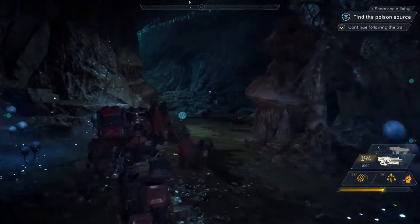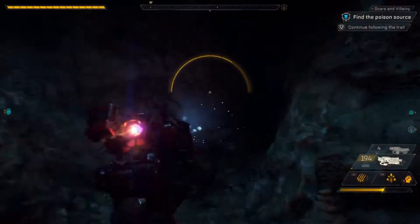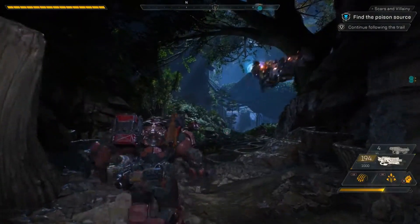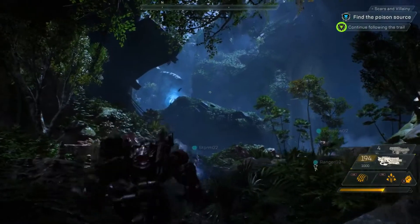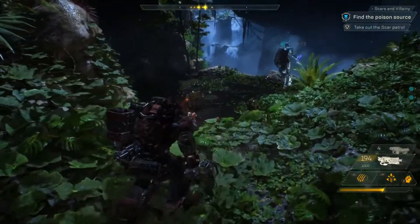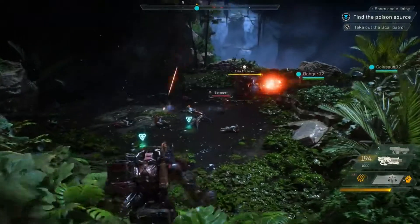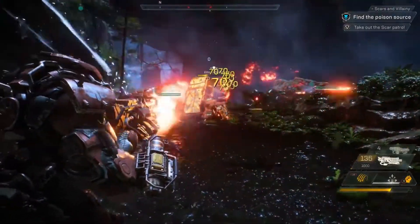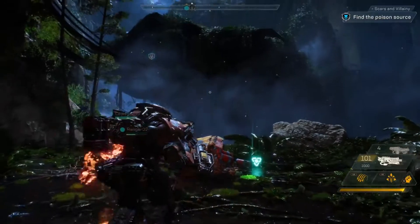It looks like the Scars have laid Mines in this tunnel. Jen, show us how a Colossus deals with Mines. Combos are a really important part of group play. Using certain abilities together allows you to combo for extra effects like bonus damage. Let's see if we can have Catherine set up a combo up ahead. Nice combo! Catherine called down a Lightning Storm and Jen used her Railgun to combo for massive bonus damage.